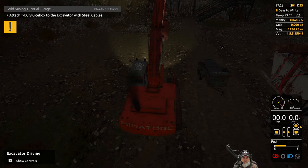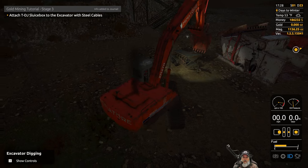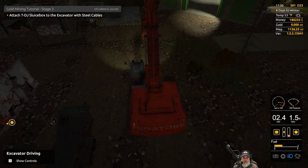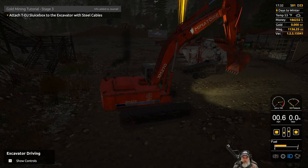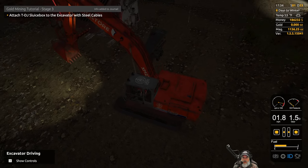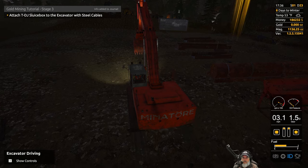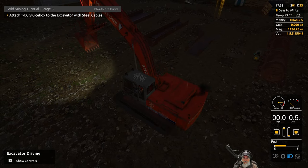Getting the bucket off the ground and going into drive mode. We're bass-backwards here. Keep hitting the wrong button — knock it off, OG, pay attention. Attaching the TDJ sluice box to the excavator with steel cables. Let's get turned in the right direction. Interesting that it also put my magnetite trailer back here. We're not going to win any races in this thing.